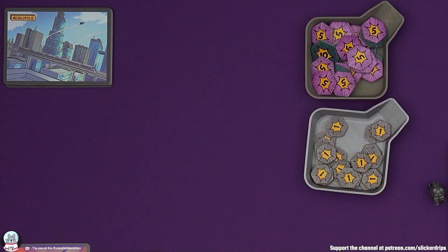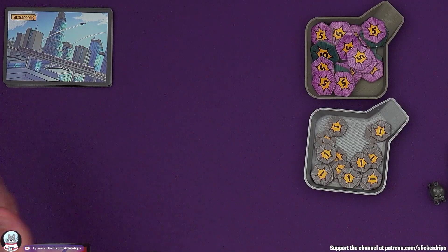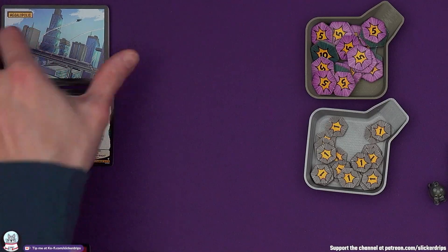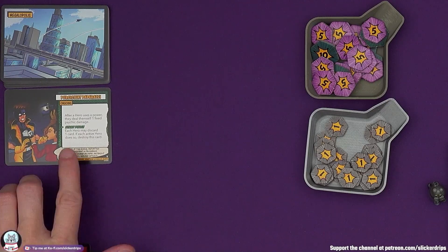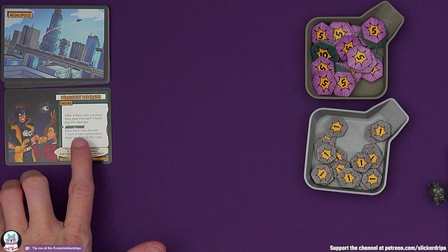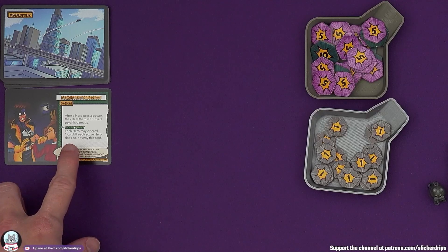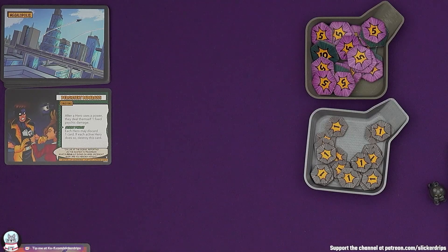After all of the heroes have gone, it's time for the environment turn. There is a start phase - no cards out yet, so nothing with that text. The play phase: draw the top card of the environment deck and carry it out. We've got Persistent Paparazzi in Megalopolis: after a hero uses a power, they deal themselves one fixed psychic damage. And at the start phase, each hero may discard a card - if each active hero does so, destroy this card. So we've all got to get rid of something to get rid of that nasty ability. And that is a round - everyone has been. We keep going until game over.